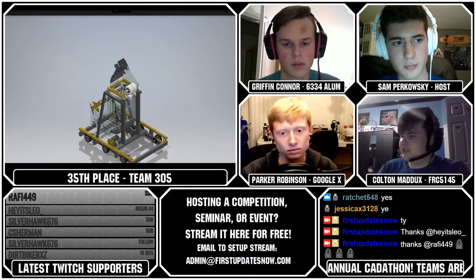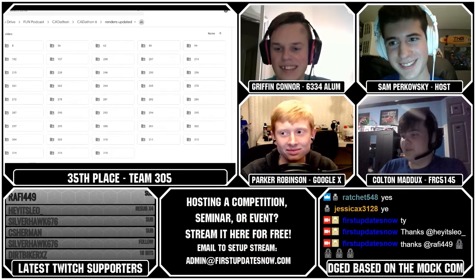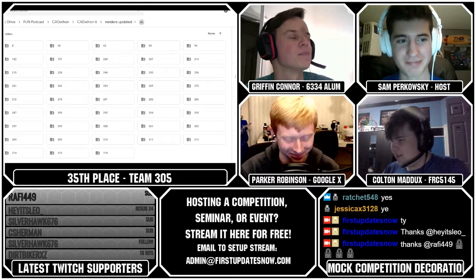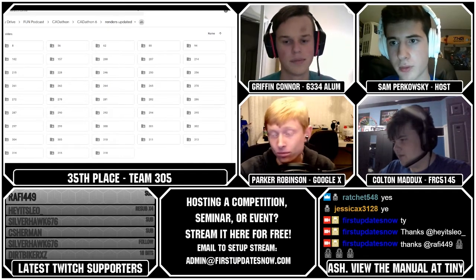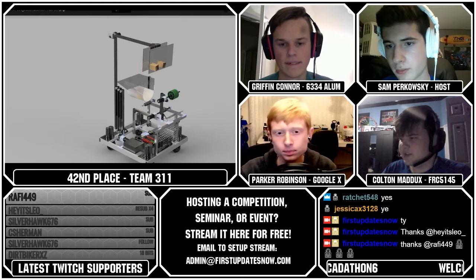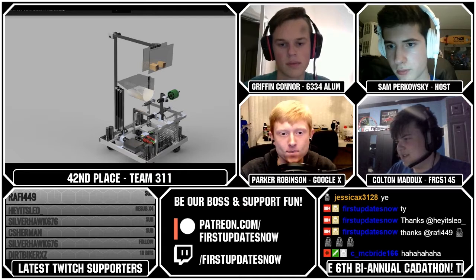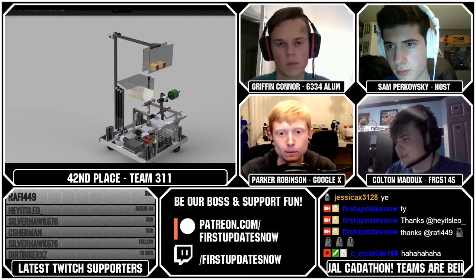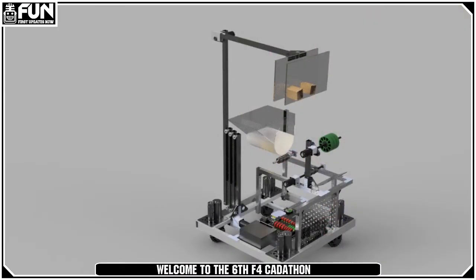Team 311's team name was CAD Dad and Sons, and their robot was named the Fam Squad. They had a very neat swerve drive with a lot of detail in it. The star mechanism seems like it could drop the star but might have trouble grabbing onto it — it looks like a complex mechanism to control, so hopefully they have good programmers. Team 311 earned 42nd rank.